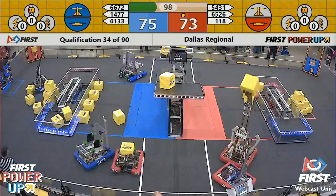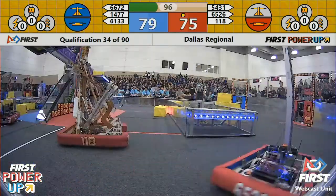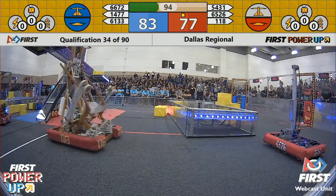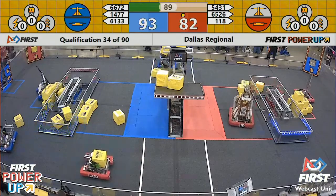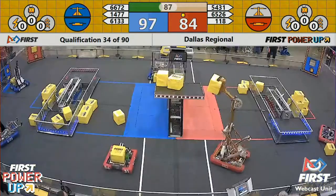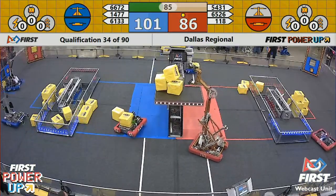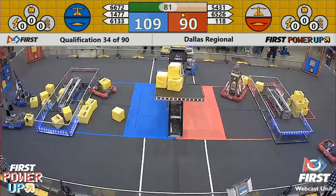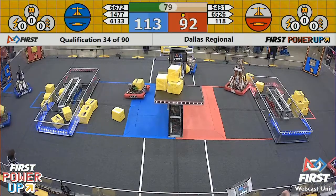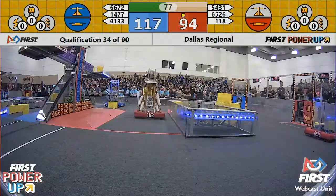Red Alliance dropping that power cube off near the center of the platform. It doesn't have as much impact as the Blue Alliance's one, two, three cubes have right now. 118 quickly trying to make up work for the Red Alliance. Red Alliance now has three cubes. But here comes 66, 72 — Fusion Core from Irving — trying to drop in their power cube. It ends up just a little short.